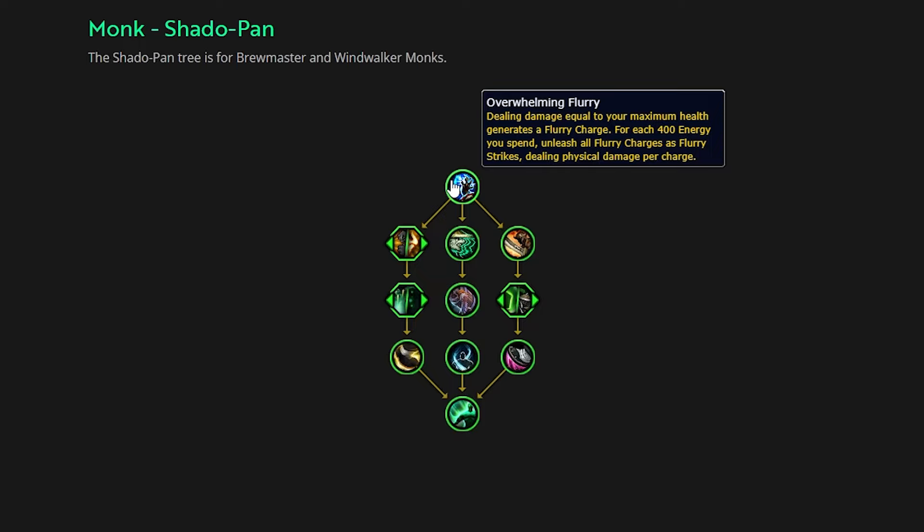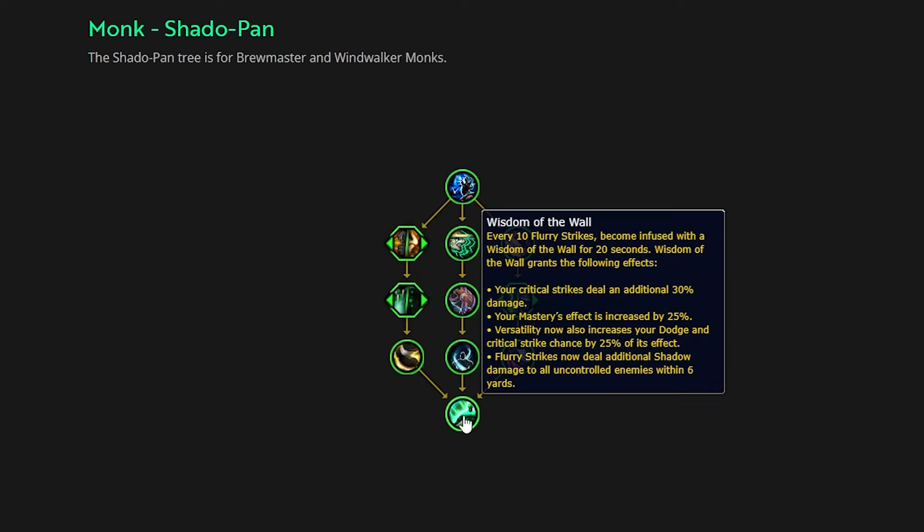Let me jump to the capstone and then we'll work our way through the tree, because I think understanding how the capstone works might help dissect the tree. When we jump to the capstone, we can see that it's called Wisdom of the Wall — which, by the way, I think that's a really cool name. It feels very Pandaria-y. It reminds me a lot of the Gate of the Setting Sun dungeon, but Wisdom of the Wall just sounds super dope. So how it reads: for every 10 flurry strikes, you become infused with Wisdom of the Wall for 20 seconds. Wisdom of the Wall grants the following effects: your critical strike deals 30% additional damage; your mastery effect is increased by 25%; versatility now also increases your dodge and critical strike chance by 25% of its effect; and flurry strikes now deal additional shadow damage to all uncontrolled enemies within six yards. Let me break this down because there's a lot to unpack here.